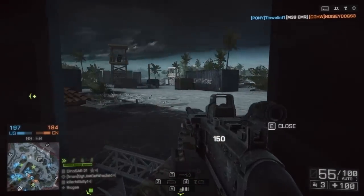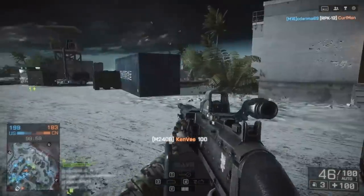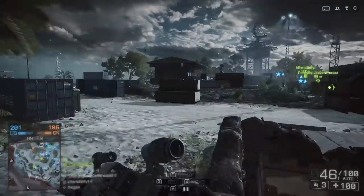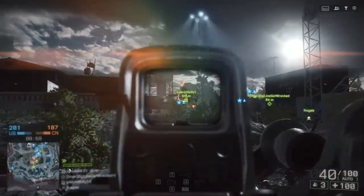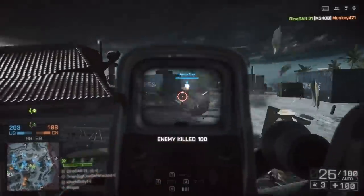Depending on what game mode you're playing with the 240 Bravo, there's a lot of different ways to load this out. I'm playing Team Deathmatch right now, which would mean that the suppressor could be an excellent attachment — not only hiding the flash, but keeping me off of the minimap. And considering that the suppressor affects your hip fire accuracy negatively, well, you're not going to really want to be hip firing this gun anyway. So it's a pretty darn good attachment to have for this weapon.